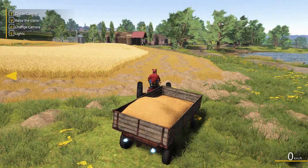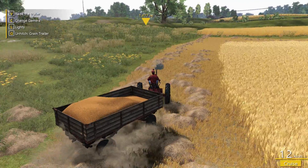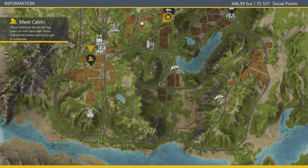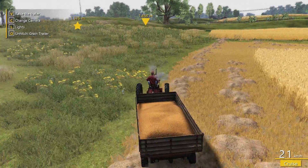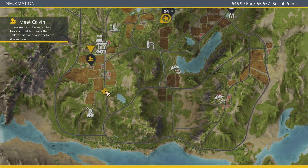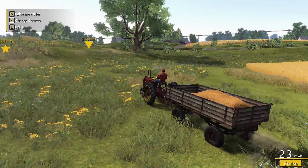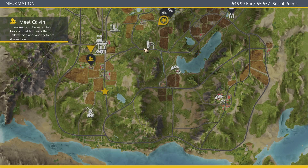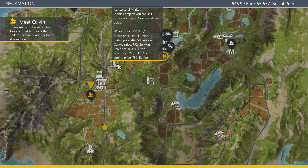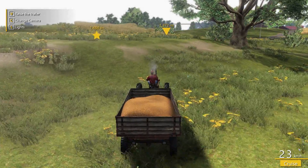Let's jump in our tractor. We want to go to the map and head to the Old Mill. The first left, second right. There is a sale point just over here somewhere but it's a lot less money - if we sell there it's $360 a ton, but down at the Old Mill it's $576, so it's definitely worthwhile taking it all the way down there.